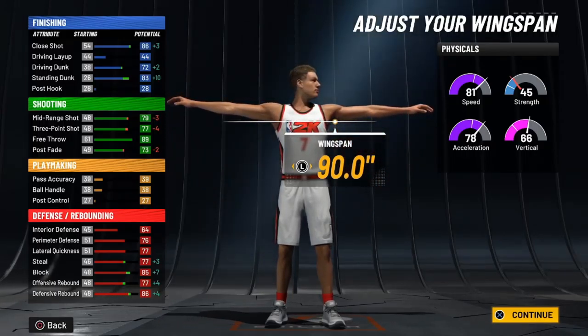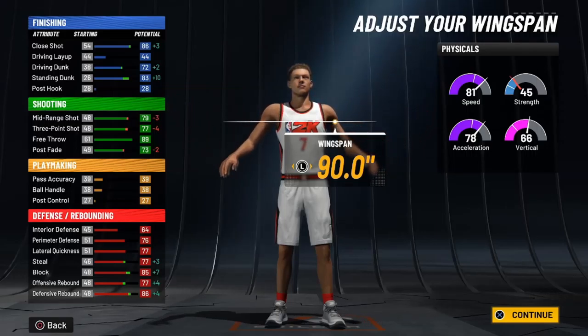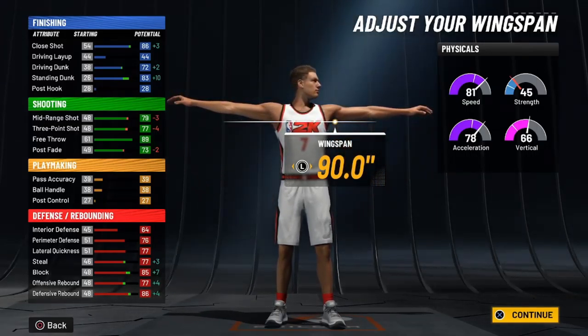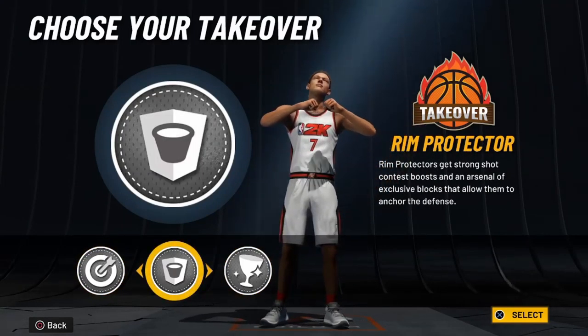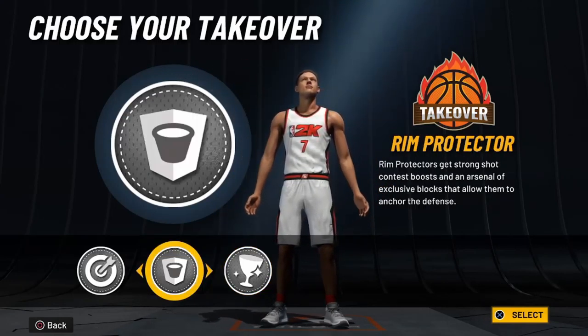Since we're making a short, lighter player, you're gonna obviously max down his weight. As you can see, I didn't lose that much on three-point — if anything I gained defense and finishing. I still got a 77 three-point, a 79 mid-range, and that's at 85 overall. Imagine once I start leveling up my overall and getting more attributes.